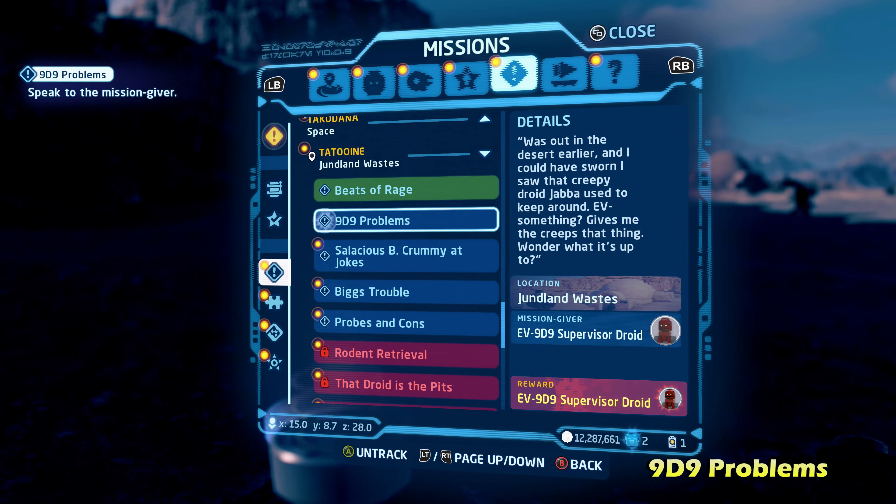Next up in the series of droid Jawa side quests is That Droid is the Pits. Talk to this character in the same general area. This one requires you to go to Mos Espa, which isn't too far away. It's going to be one of the pit droids, and this one's really simple — you can take it out in just a few shots. Capture it and it'll teleport you right back to the Junlin Waste, completing That Droid is the Pits.